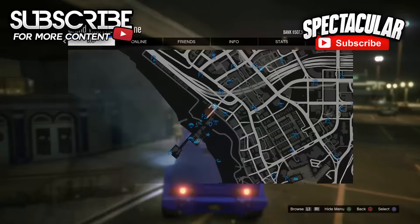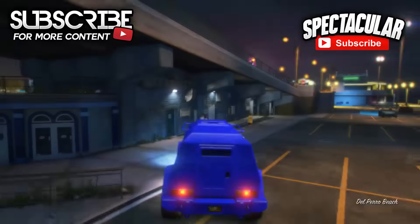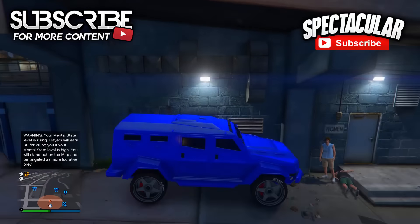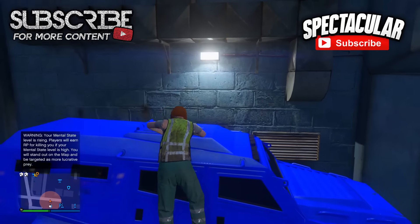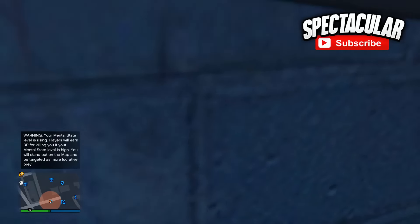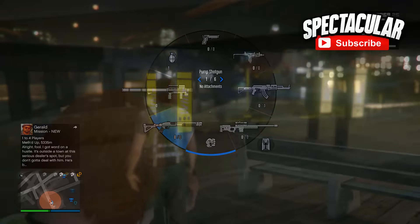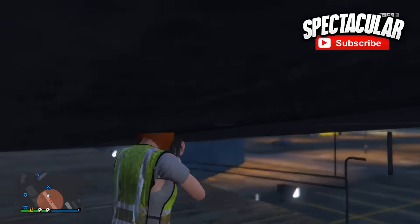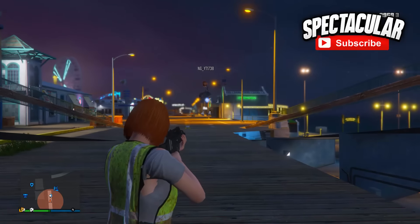The first glitch I'm going to be showing you is a wall breach. To do this, make your way over to the pier and bring a suitably-sized vehicle like the Insurgent. Park it against the wall of the pier, climb on top, then jump onto these little generators and you should wall breach yourself into the pier. It's a cool location though you can't really shoot out of it — only from certain spots — so it isn't a god mode wall breach, but it's definitely worth showing.